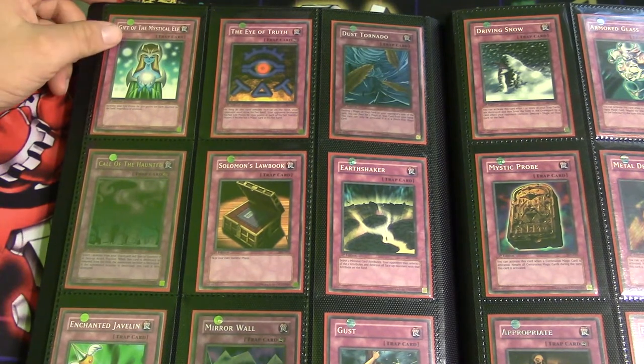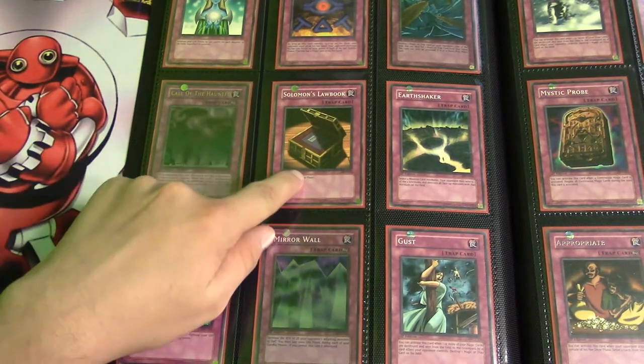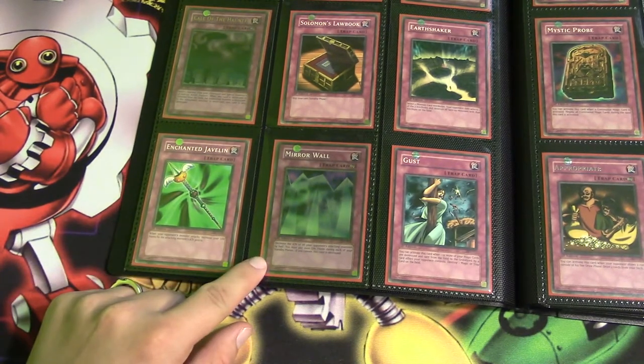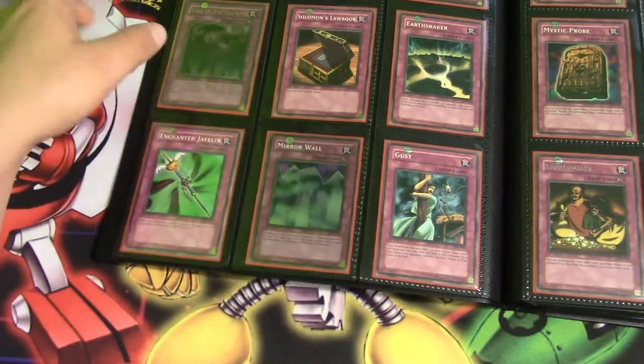Gift of the Mystical Elf, The Eye of Truth, Dust Tornado, Call of the Haunted, Solemn Judgment, Book of Earth, Shaker, Enchanted Javelin, Mirror Wall, and Gust.